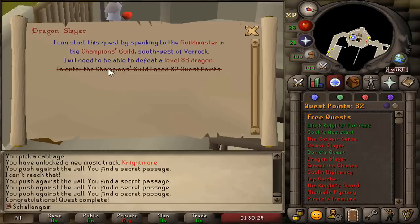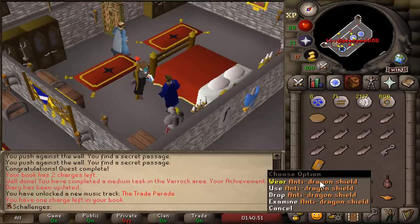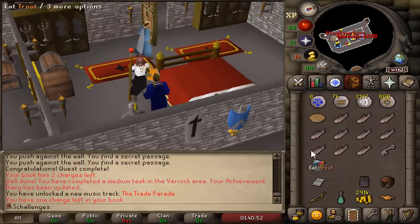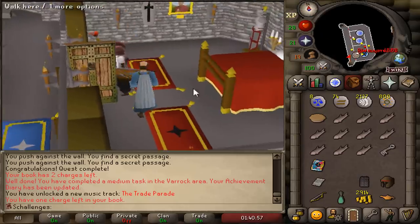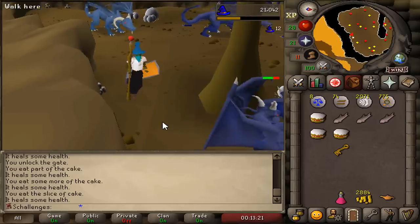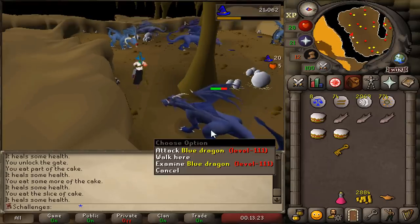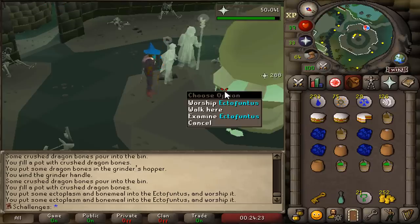We completed Black Knight Fortress as our final quest. We can now get ourselves the anti-dragon shield from Dragon Slayer. It's not a strictly necessary shield to kill blue dragons for dragon bones, but just to be safe I want this shield. Now that we have it, we're gonna camp blue dragons until we get 43 prayer.